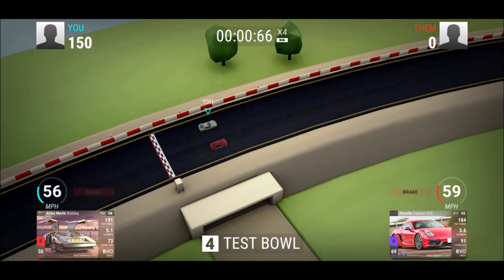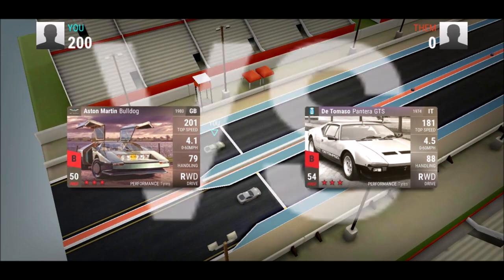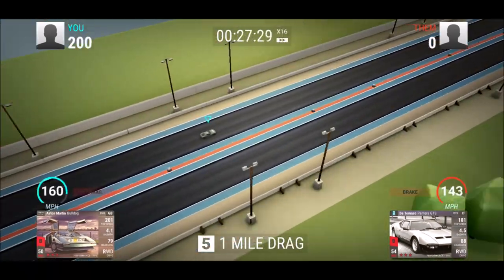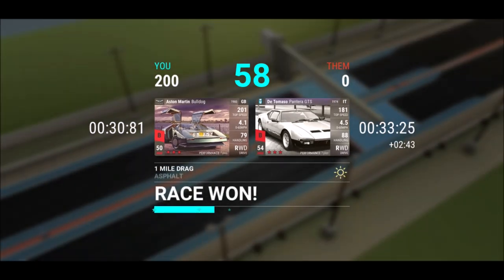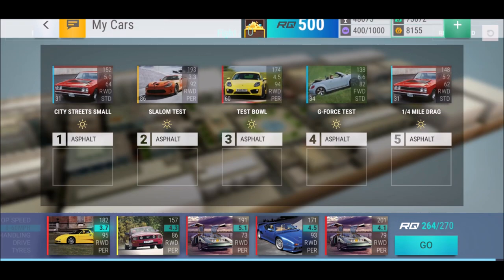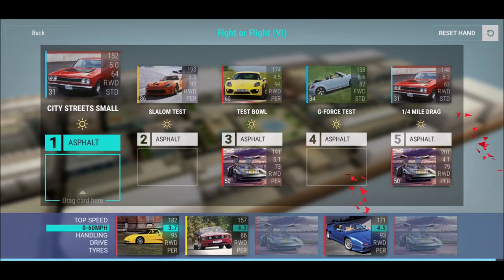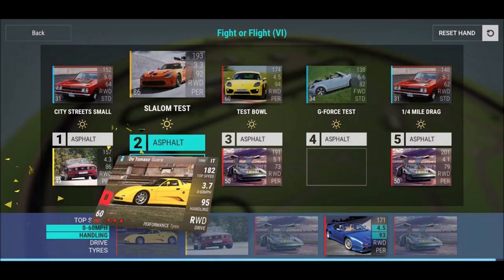Unfortunately that Ford Mustang 2.3 had to be sacrificed as fused material. I didn't want to, but I needed to in order to finish this challenge — some of the epics needed to gain a little. Next one is not too difficult. Maybe the most difficult here is the slalom test.